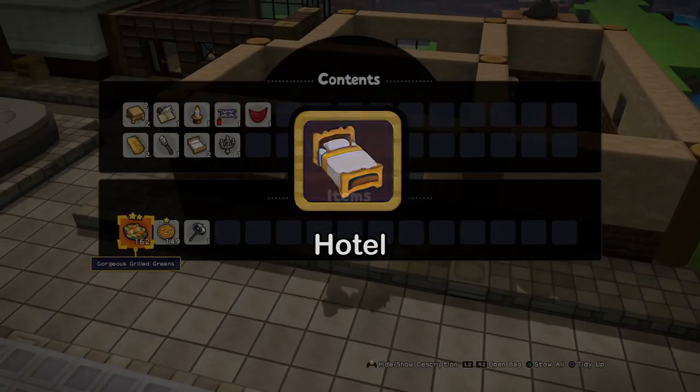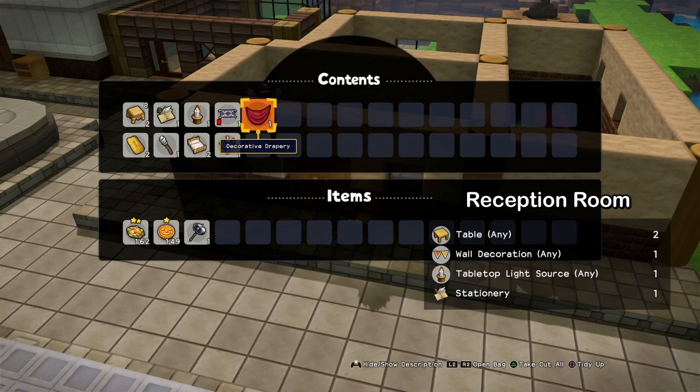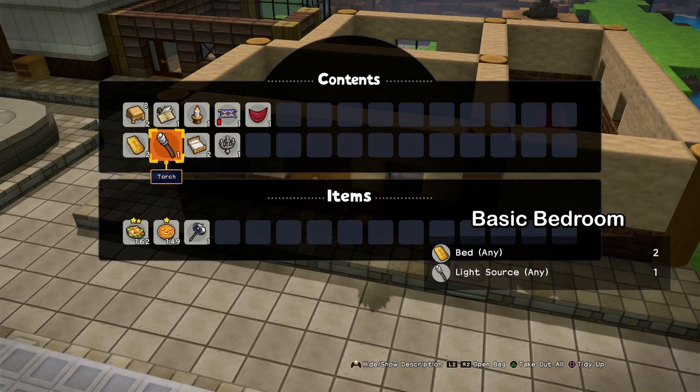Here we have the hotel. For that we need a reception, of course, which you can make from those pieces. There's also a variation — you need a wall decoration. You can either choose this or this, and I think some other ones also work. Here are some variations for the hotel room, the bedroom. Like a simple bedroom, a very poor one — like the one you would get when you paid for a hotel room.